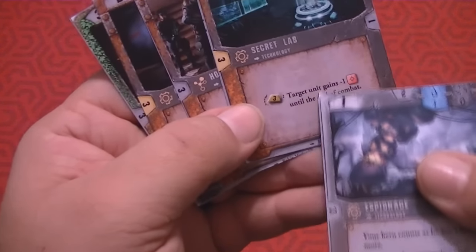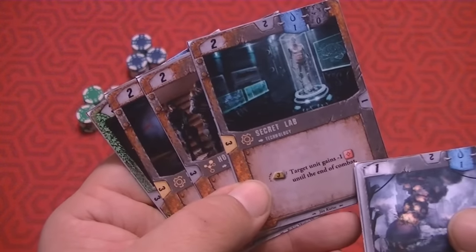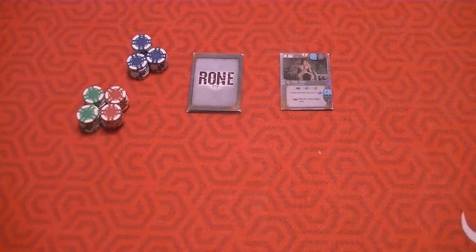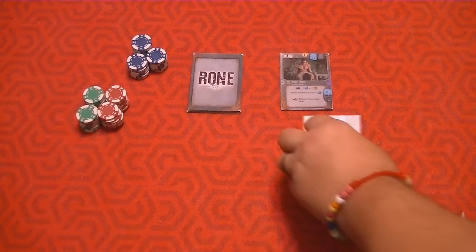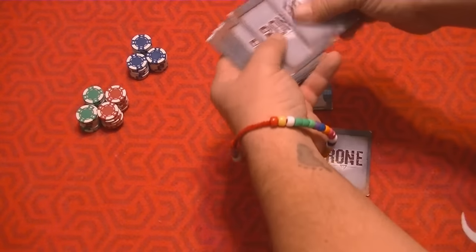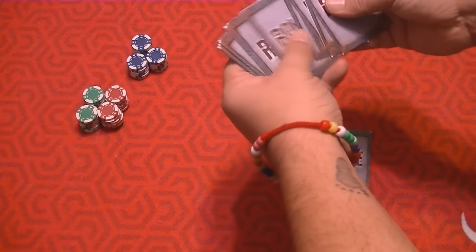I should mention this is a prototype I received. The cards, art, and everything you see should be a solid representation of the final product. As for the tokens, those are my mini poker chips — they probably won't come with the game. At the beginning of your turn, you draw six cards. You get a 24-card deck. However, you won't always draw six every turn, and importantly — your deck is your life.